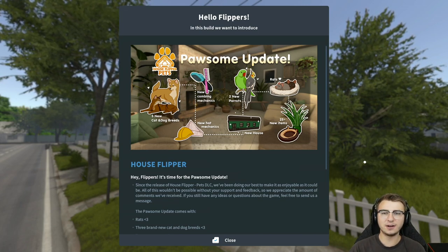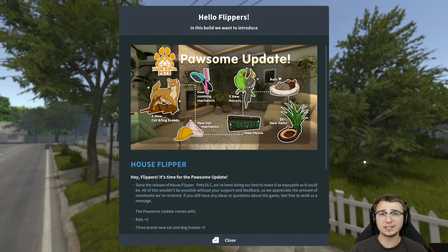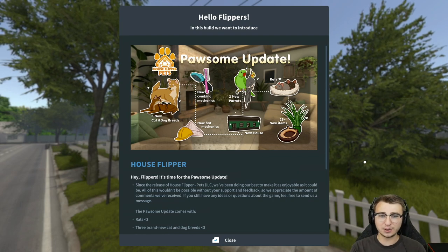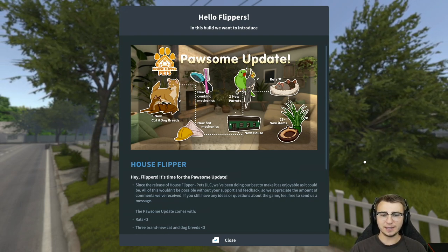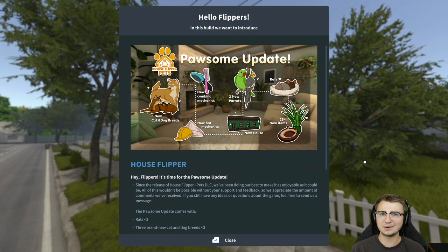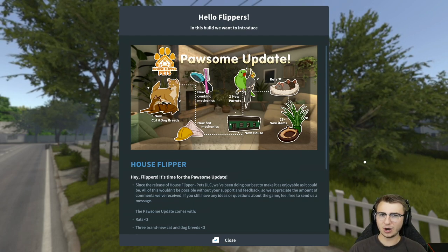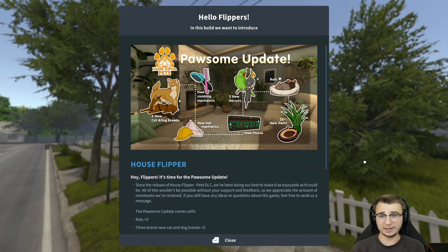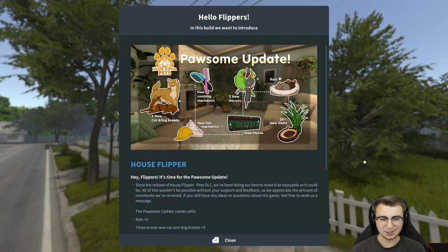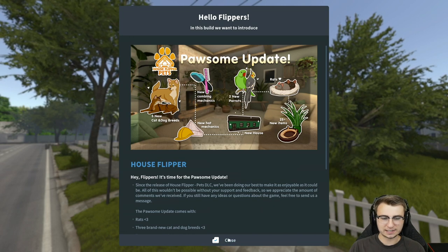Usually I wouldn't start out on the loading screen, but there was recently a pretty substantial update and I figured maybe there's a couple of you that would like to know more about it. We've got three new cat and dog breeds, new combing or brushing mechanics, new hat mechanics so I guess we can put hats on our pets, which is pretty sick. There's a new house which is actually like a railroad car or train car type thing, two new parrots, rats if you're into rats, and 25 plus new items — probably more pet-themed objects, I would assume.